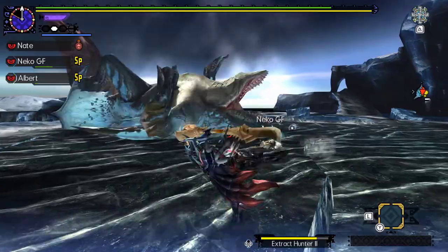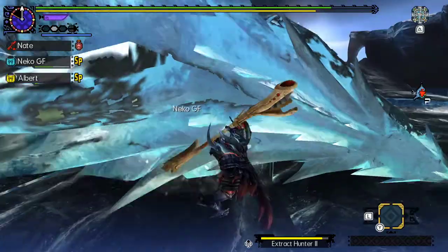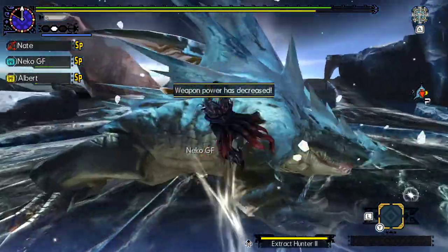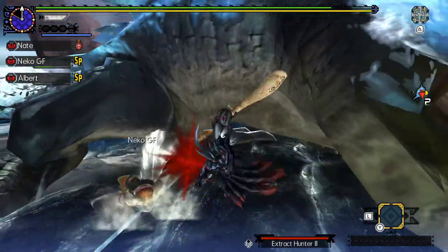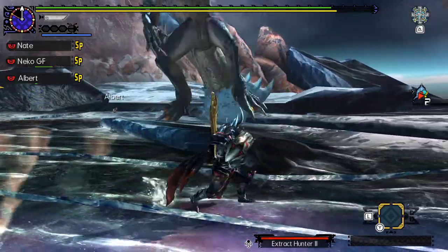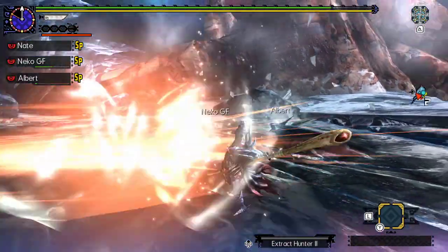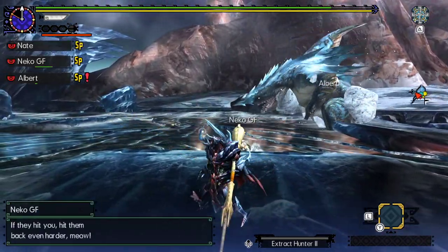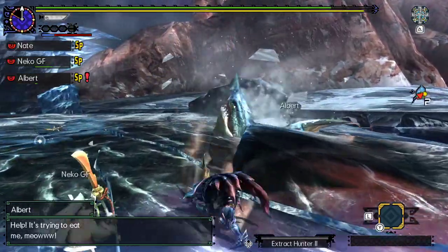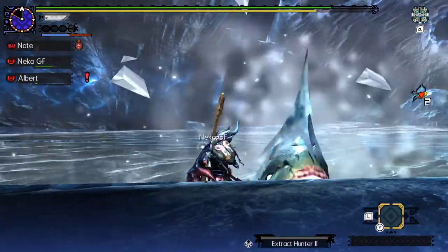I think I could just do this — throw myself at him. Yeah, it seems to work pretty well. Aerial style is very spammy. You don't really have to know what you're doing. It's the best part about Aerial style. What does Extract Hunter do? I actually needed to hit the monster with that. I forgot how it worked. I actually haven't played this game in a couple months now.